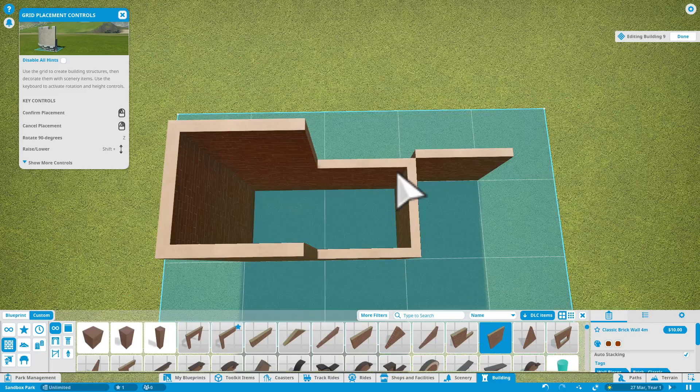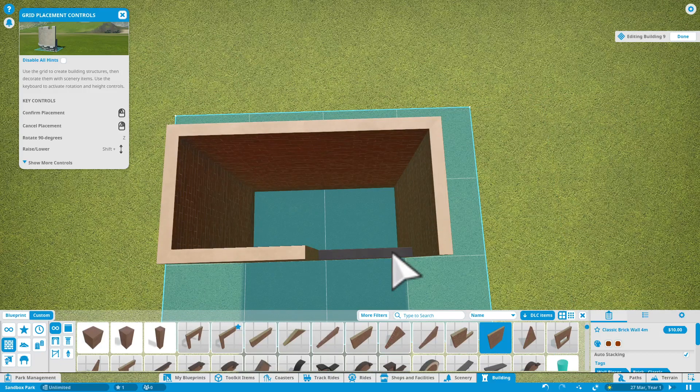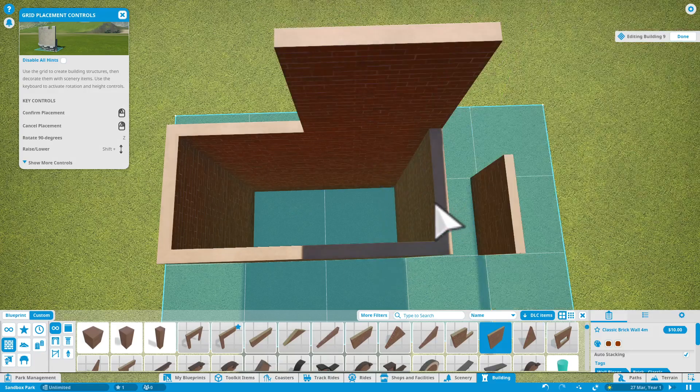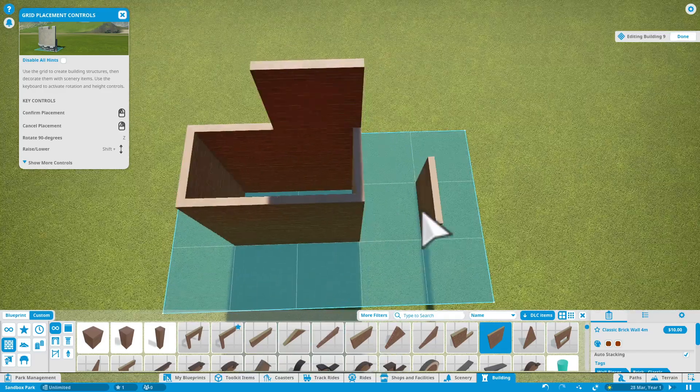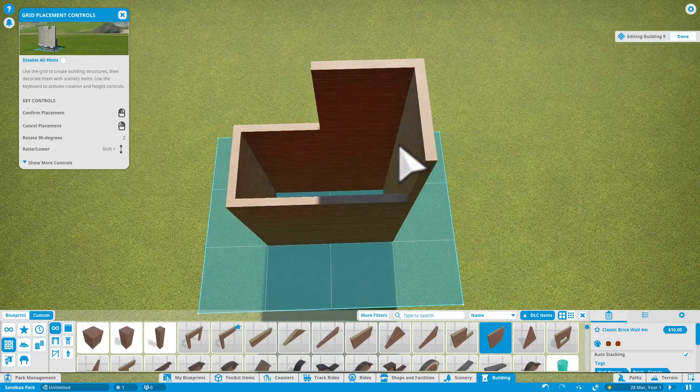It is up to me what I want to add. But as you can see, on the ride, it's going to have a triangular roof, which is going to be like a square — a square base pyramid.